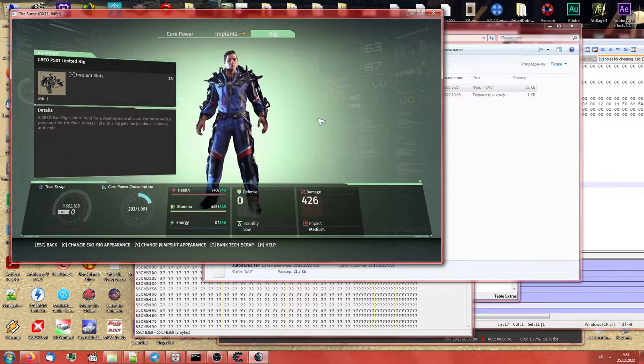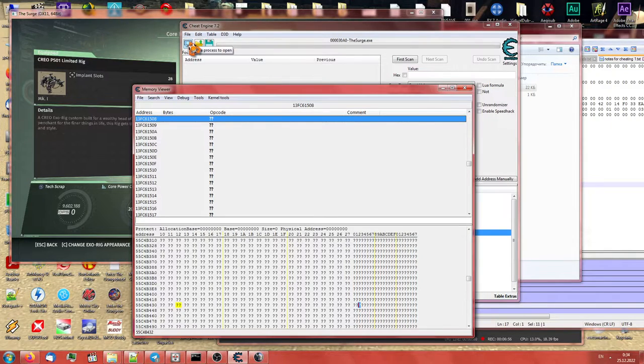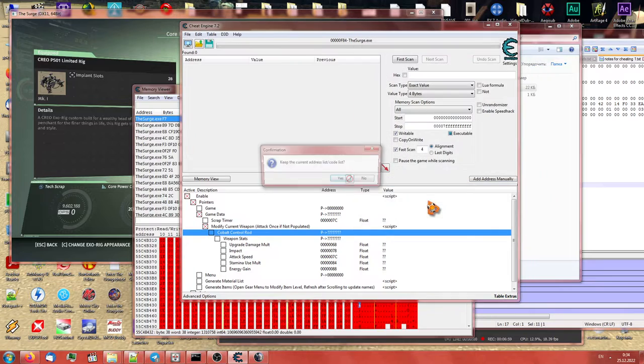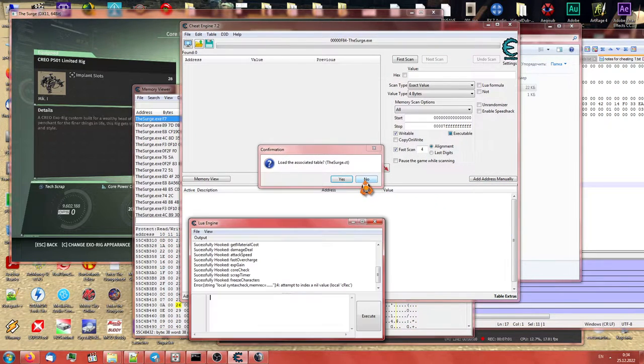Back on topic of the video. So many buttons — exorig and jumpsuit appearance. The PS4 exorig is the blue one and it looks very good with the starting jumpsuit. What we need now is just Cheat Engine — the cheat table is not needed.